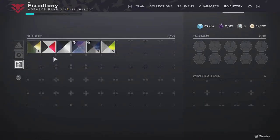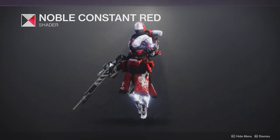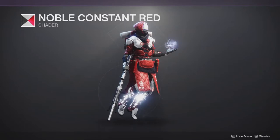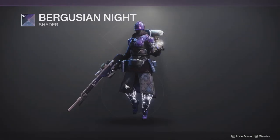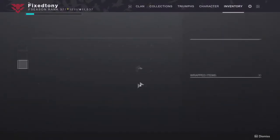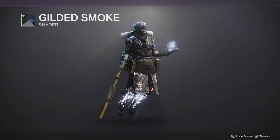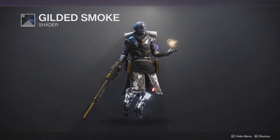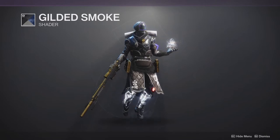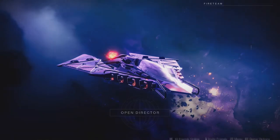Let's look at how it shaders. The warlock armor barely has any yellow — almost none. There is some yellow here and there, but the armor that I like least shaders the best, which pisses me off. It shaders really well, it's just unfortunate that I don't think the armor looks as good as the others. I still question why the robes only drop to the knees when you're in the freezing cold.